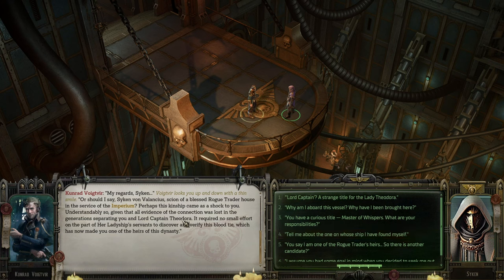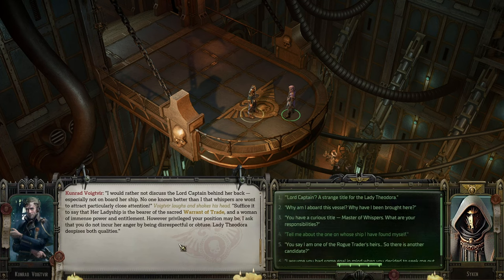Kunrad explains: 'Von Valancius, scion of a blessed Rogue Trader house in the service of the Imperium. All evidence of the connection was lost in the generations separating you and Lord Captain Theodora. It required no small effort on the part of her ladyship's servants to discover and verify this blood tie, which has now made you one of the heirs of this dynasty.' He also warns that Lady Theodora is a woman of immense power and entitlement — do not incur her anger by being disrespectful.